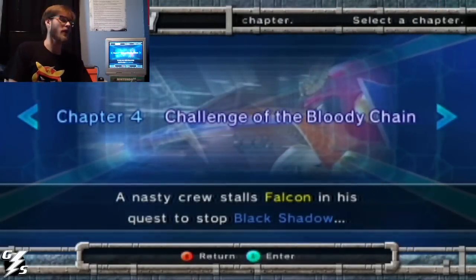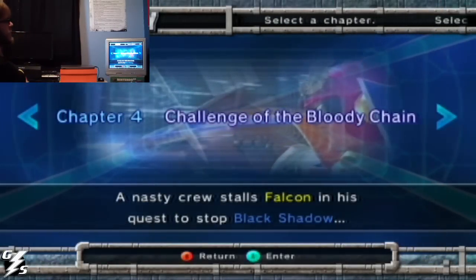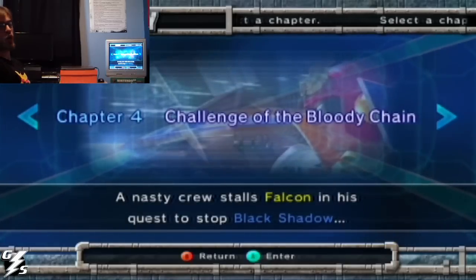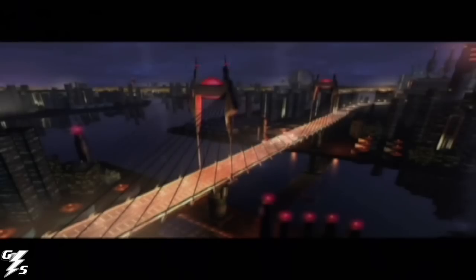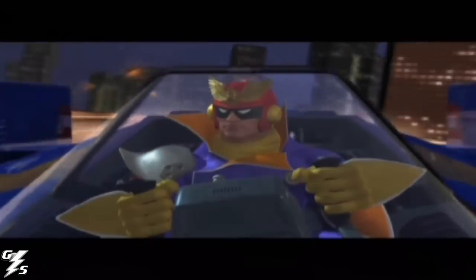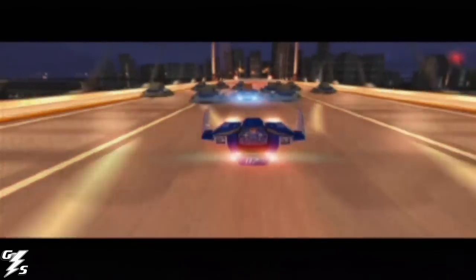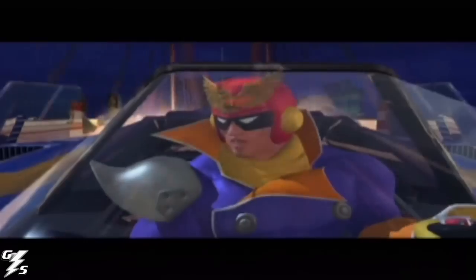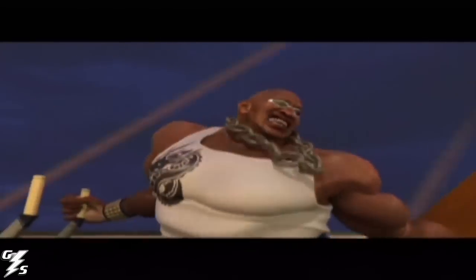All right, so chapter four: Challenge of the Bloody Chain — a nasty cruise, stall stalking in the quest to stop Black Shadow. I will choose normal. So you want to play, guys? The party's just starting.